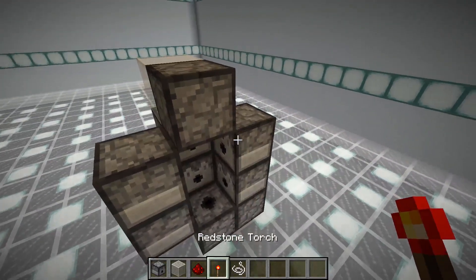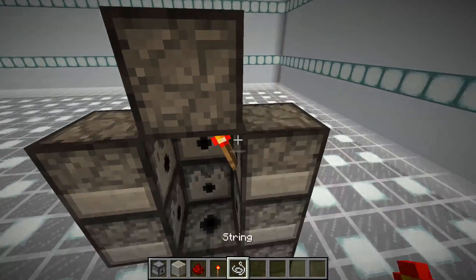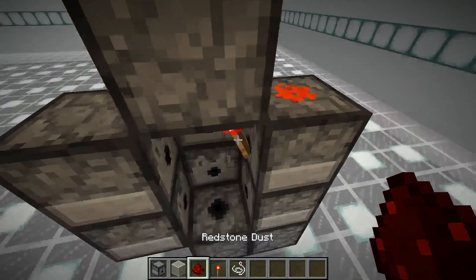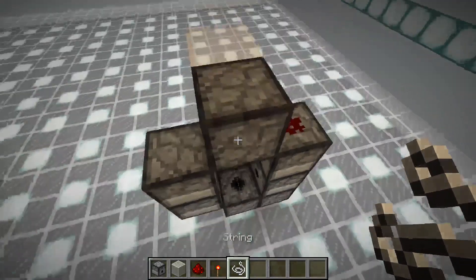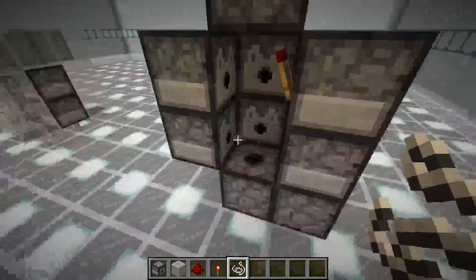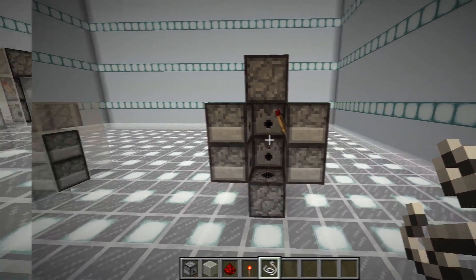And then what you want to do is take a redstone torch and place it on either one of these three sides, and then you just put some redstone dust there — it makes a torch burnout clock — and then you put some string there and you are ready to go. That is it done. You can just fill all of these with items and that is your walk-in one ready.